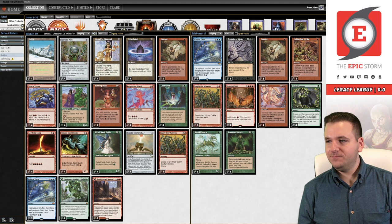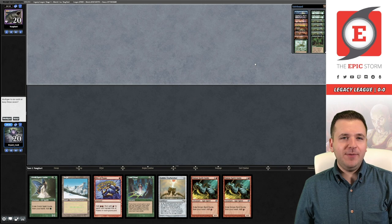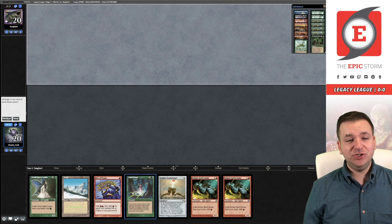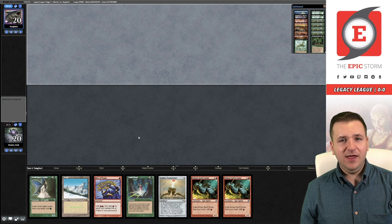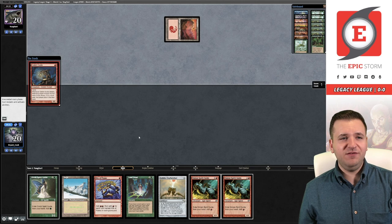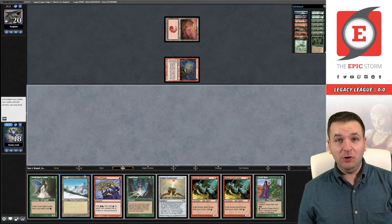Welcome to round number one with Bryant the Belcher! We are on the draw against Young Gert. We have a turn one Goblin Charbelcher, but we cannot activate it — and this Land Grant doesn't actually do anything because we already have Taiga. What this hand is looking to achieve is just put Belcher into play and then rip a mana source to activate Belcher on turn two. I think I'm fine with that. Opponent is on Burn. A Tinder Wall is a decent draw.